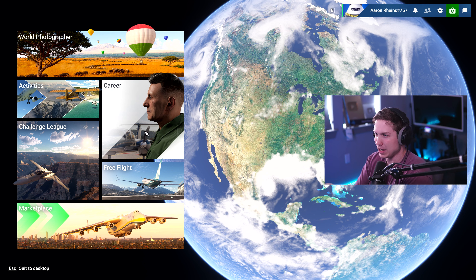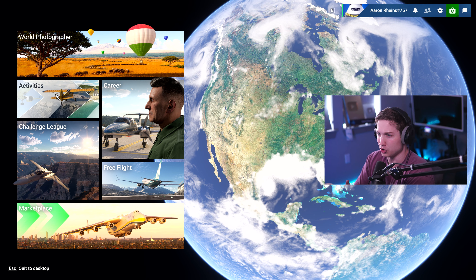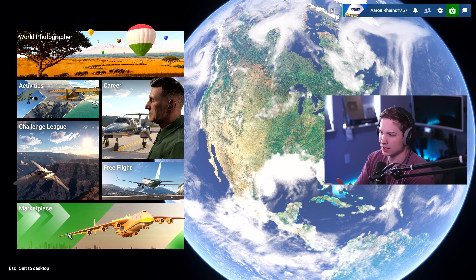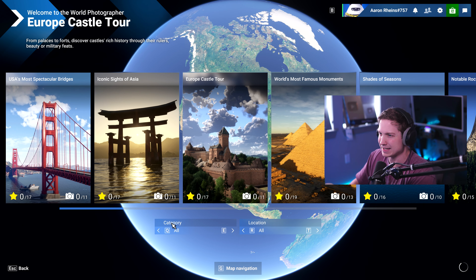Once we get in, this is our real main menu — the place you're going to spend a lot of time. We have a few things: world photographer, which is brand new and I don't think anyone knew this was coming; activities; career; challenge league; free flight; and then of course marketplace.